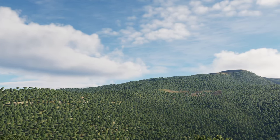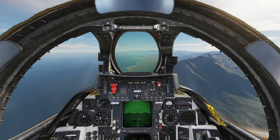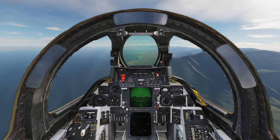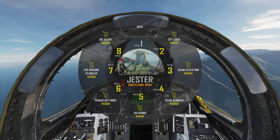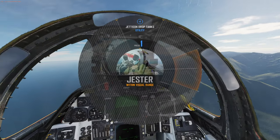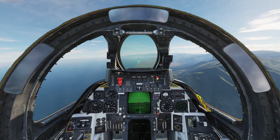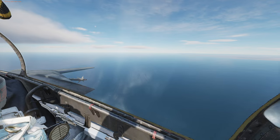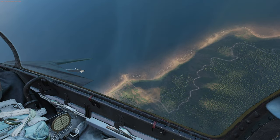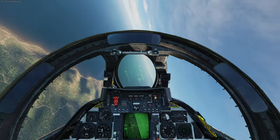Now let's go over deploying the weapons while using Jester. We'll start off by dropping our fuel bags so we're ready for a close encounter. Press A to bring up the Jester menu, press A again in the center, go to 3, and then 1. Jester will then confirm and you'll get the audio. We have now dropped our fuel bags and we're ready to start fighting.